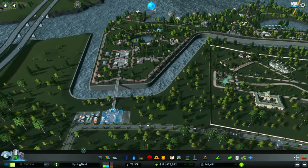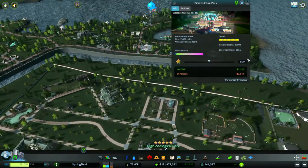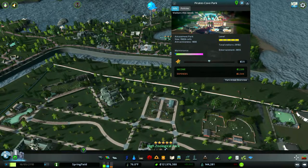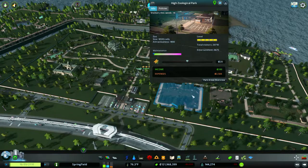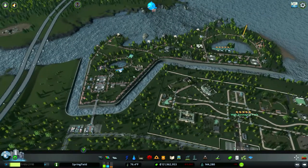We've had 29,000 visitors. The entertainment values are off the charts — 116 people per week, which is very nice. I think that's more than what our zoo is doing. Our zoo is 14 people a week, so the amusement park is more successful and we're losing less money on that one.